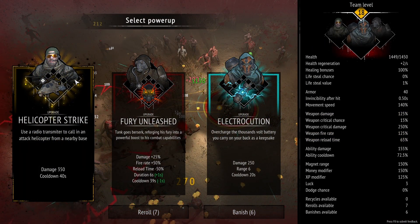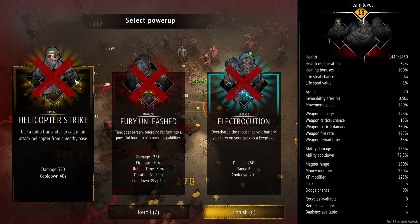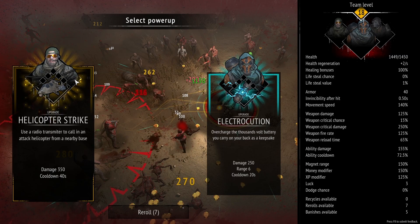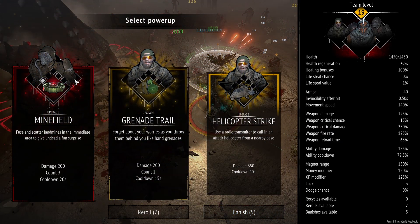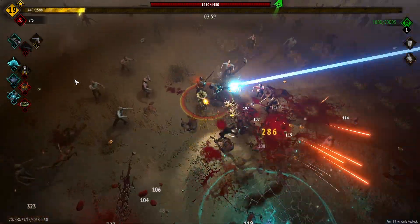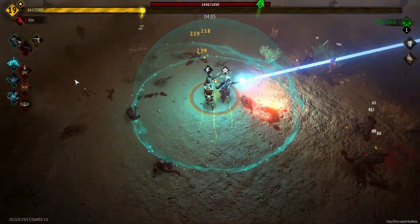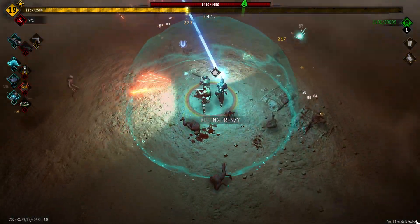We've got the helicopter strike now. We're going to banish Fury Unleashed — we don't need the weapon damage boost since we're doing an ability build. We'll go for the electrocution on our Engineer instead. We can try and keep everything else because there are abilities I want to keep. I wonder what kind of run we could get if we only took abilities and actually banished the weapons — that could be very interesting.